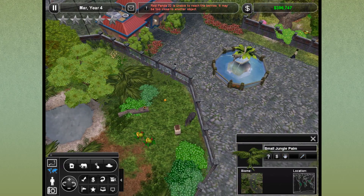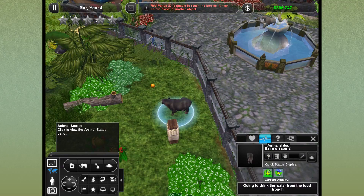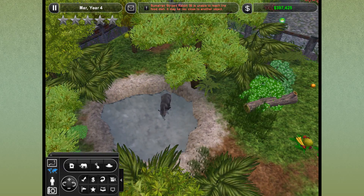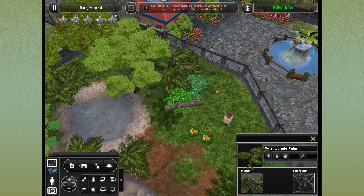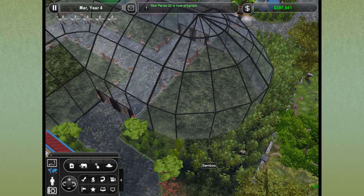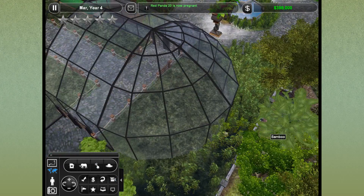Small jungle palms — look up there little guy, are you going to use the little scratch post? He's like, I just want a little drink. He's headed for his little apple. We can put some small jungle palms around. Sir, where are you going? You are just walking through my bamboo field there, sir. There's a perfectly good path right here, you know.